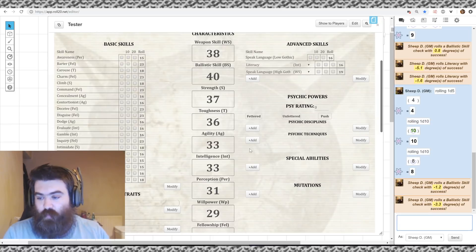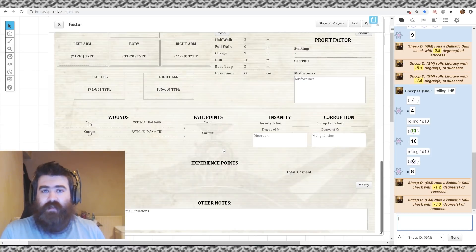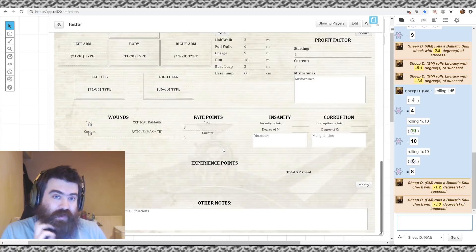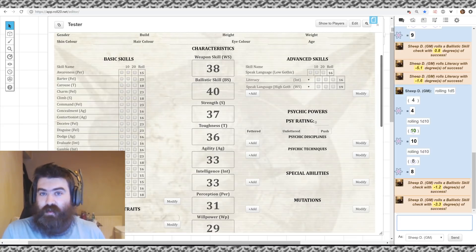Burning a Fate Point means you lose it for the rest of the campaign — you'll never get it back — but the GM ensures you survive whatever was about to kill you. You can also use a Fate Point to add 10 to a skill roll. They're useful when something you feel you should succeed at goes badly wrong, like jamming your gun at a critical moment. Sometimes that can save the whole group.